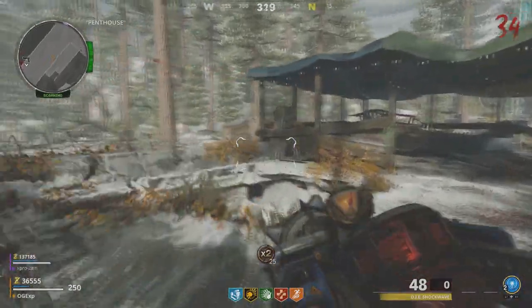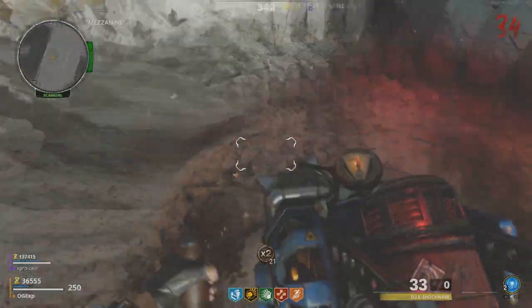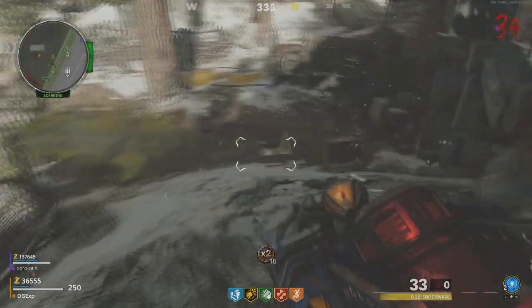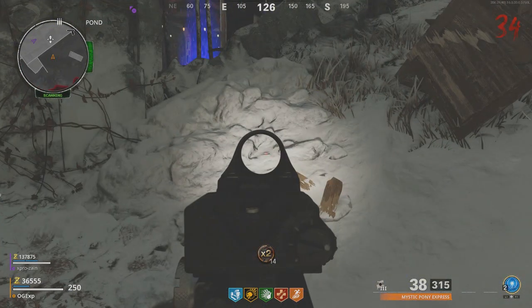From here, turn around, go up these stairs, and there's going to be a box. Shoot it with the Die Shockwave — it's going to knock that box off. Now go down to where that box has been knocked off, and there's going to be another radio piece dropping down right there. You can't see it because it's already been picked up in this game, but that is the exact location.